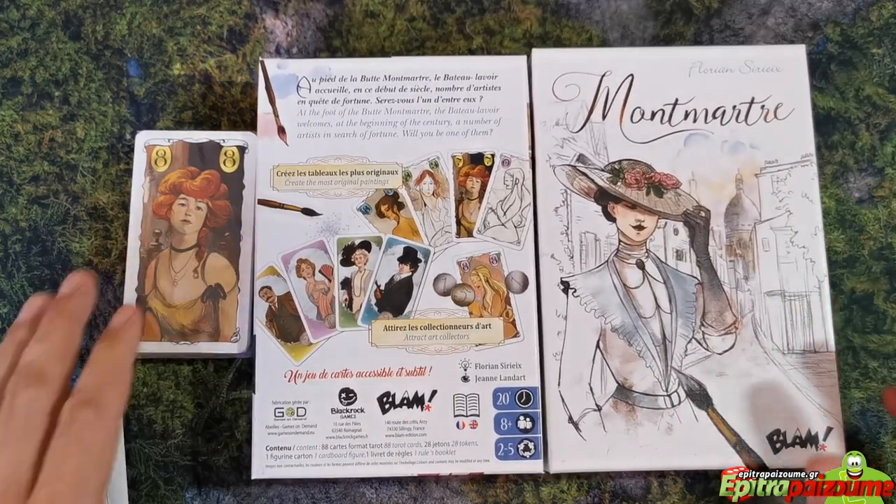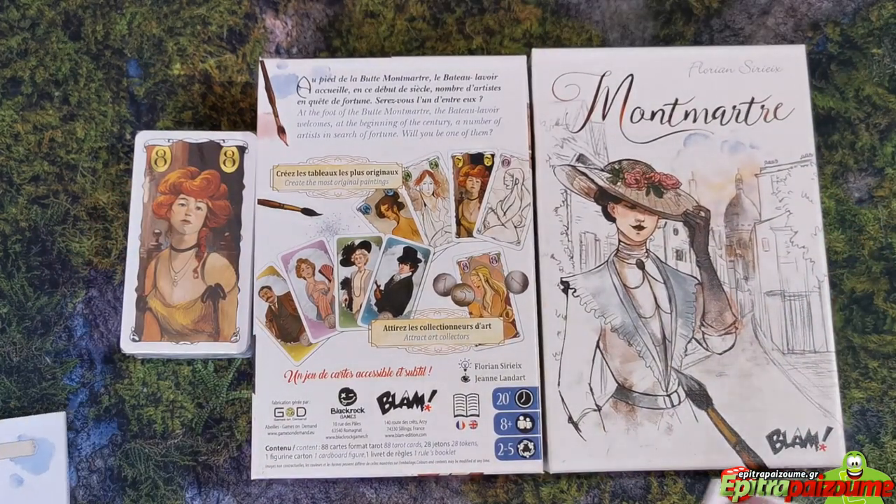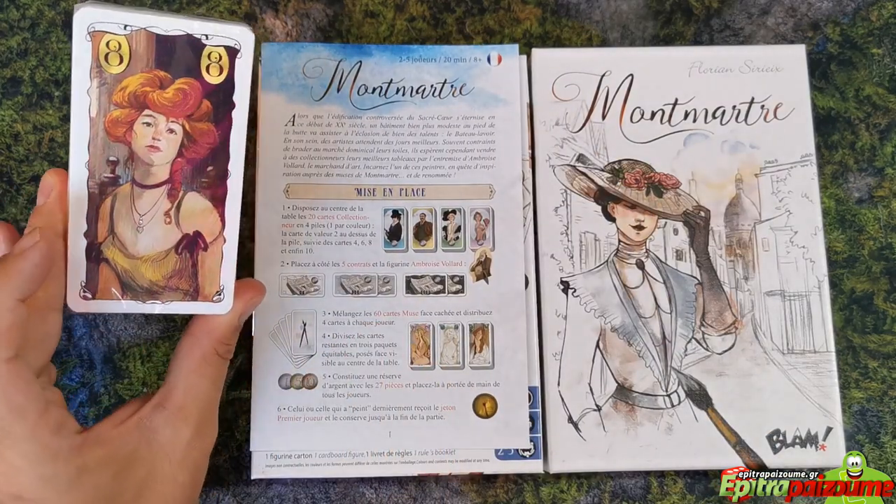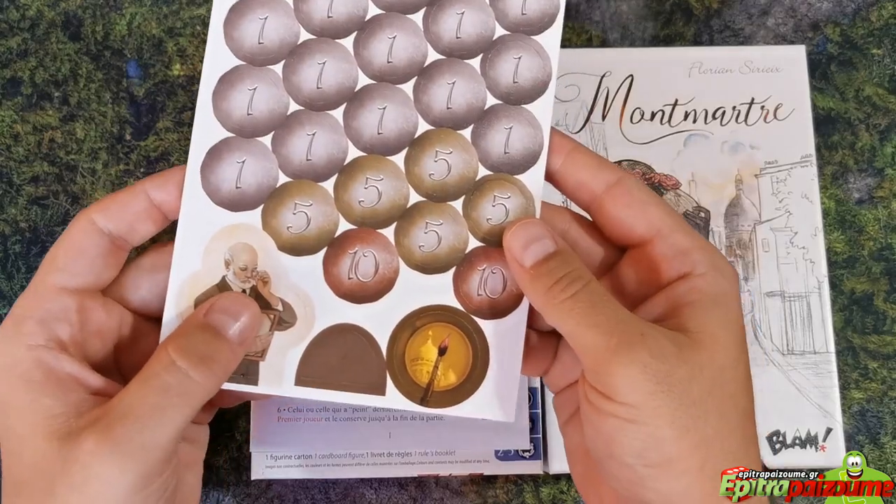This is the back of the box. It comes with a rulebook, a deck of cards — which are quite big actually — and a punch board with tokens.